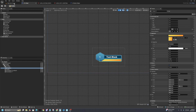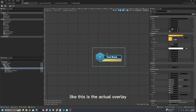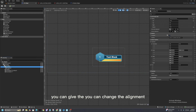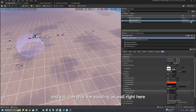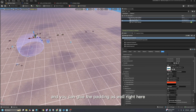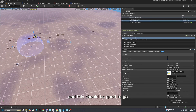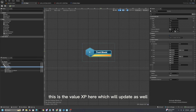You can give the XP bar alignment as well. This is the actual overlay, and inside this overlay you can change the alignment. You can also give padding — these are the values I'm using here. Let's go to the XP text, which will update as well.